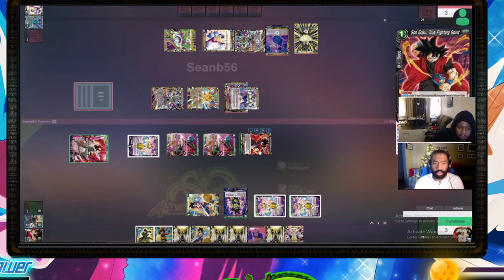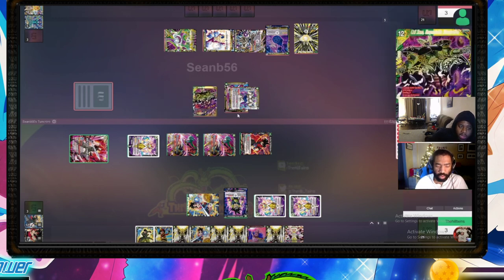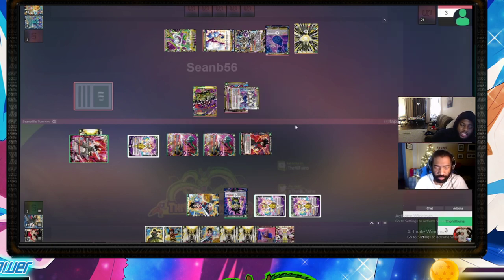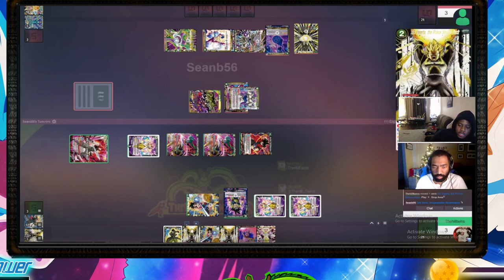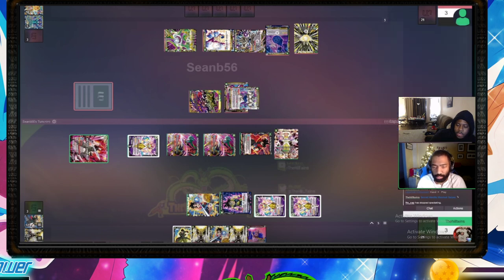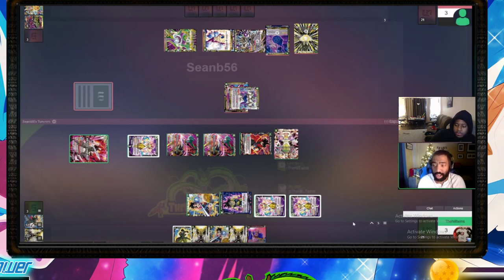I should have negated there and gotten rid of Nuova — that way I stopped the Cells as well. I totally forgot about Cells until you did it, and that's when I was just like wow. You picked up Pan, picked up a super combo, then another super combo — that's pretty good, and it forced me to use a negate right here. If you don't negate you pretty much auto-lose the game. It was a good decision — I anticipated it, but I needed to drop your hand down a little bit for what I'm ultimately going to do.